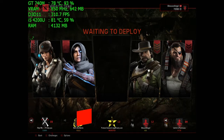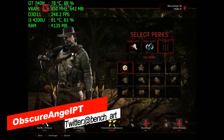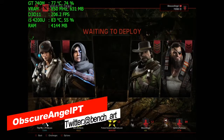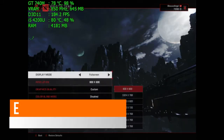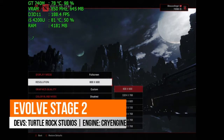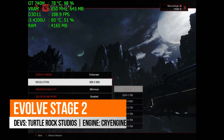Hello boys and girls, welcome to my channel. I'm ObsecureanjoePT — you can contact me on YouTube or via Twitter at bench underscore art. Today we have Evolve Stage 2. Evolve Stage 2 was developed by Turtle Rock Studios and they use CryEngine.